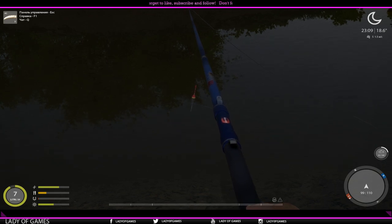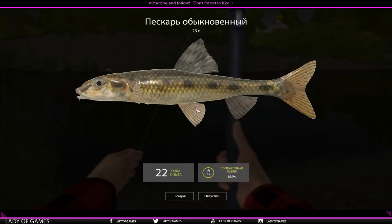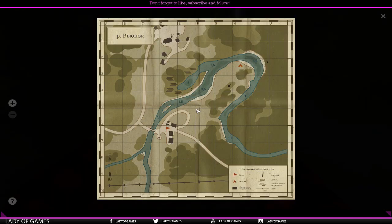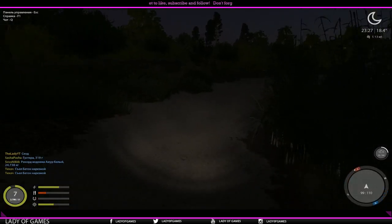It's nighttime right now so biting will slow down, but we've got something interested. Is that a bleak or river goby? We caught ourselves a river goby — these are funny looking creatures. I actually prefer these over goby hats. They are tiny and will not pay you a whole lot, but still a good fish. This particular spot — if we look on the map, it is about here.